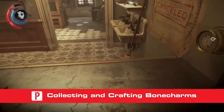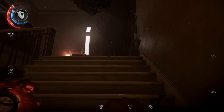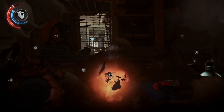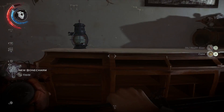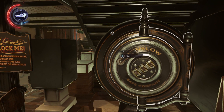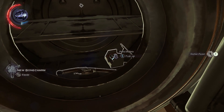Bone charms grant your character minor bonuses, and you benefit from these whenever you equip one. These items can include up to four positive effects and a single negative effect if they've been corrupted. Corrupted bone charms are either found with a negative trait or can be accidentally created that way if you use bone charm crafting as one of your abilities. Because the bone charm crafting system is so strong, we recommend that every character look into this. You can sacrifice the bone charms you find, learn their traits for future crafting, and get raw whalebone in the process. This raw whalebone is then used to make your own bone charms, and you're allowed to stack the same positive effect up to four times on your character.